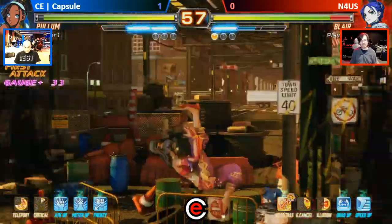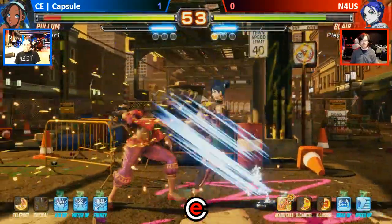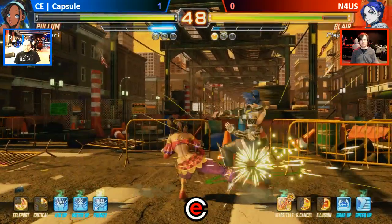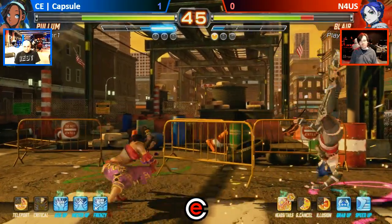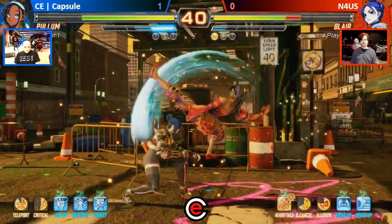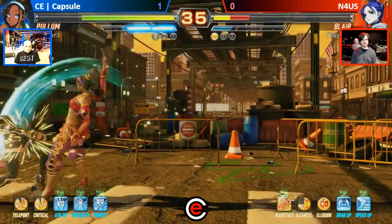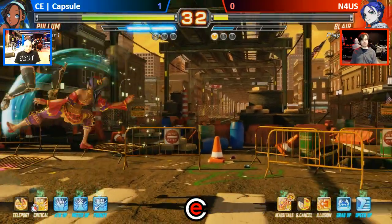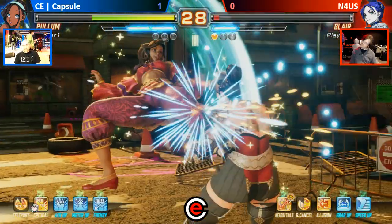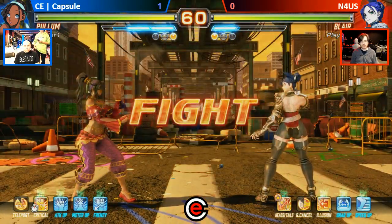Full aggression! That is not safe at all. Aggression goes at it, puts him in the corner — he's trying to build a bar. That's a good idea; he needs that meter. Both of them going eye-to-eye. Joe doing exactly what he needs to do — keep that aggression up. Nice! Make him guess how to block. N4US getting out — now he's got the corner, but let him out. And he started pressing buttons. Can't press buttons against Pullum — the hips don't lie!